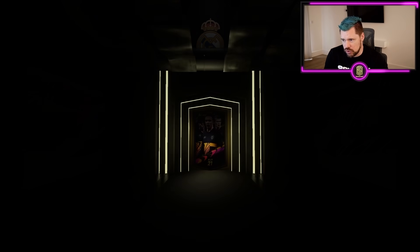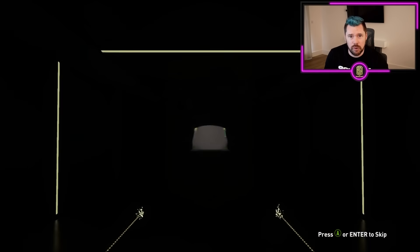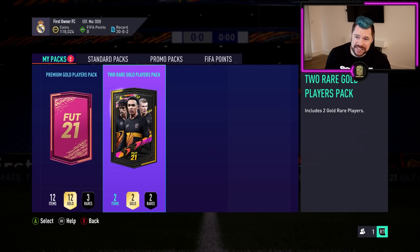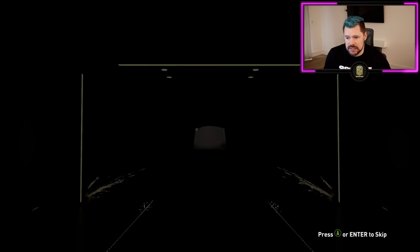After I build this 85 by 10 pack, I'm not going to open it straight away — I want to open that on stream with everybody watching. So I'm going to go back to grinding squad battles, getting as close as I can to finishing Atal and Adama. And today is when we're going to get ourselves a new dynamic duo — the Bundesliga cards.